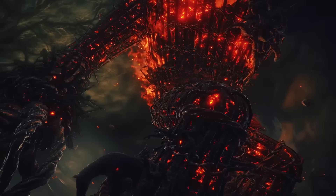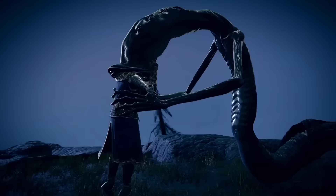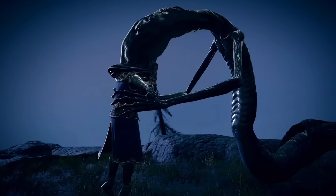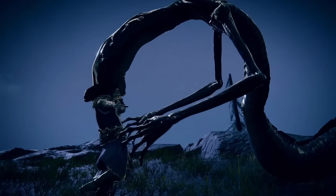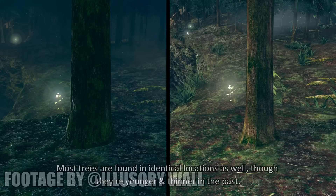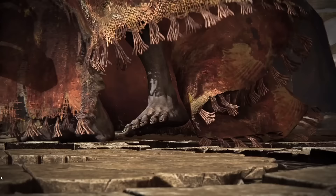We are presented some new enemies, and among them there are these ugly things that look quite similar to the wormheads in the Altus Plateau forests. This could support the theory that the DLC will include something along the lines of realm switching or time travelling, which would not be the first time a Souls game does this. The DLC of Dark Souls 1 takes place in Oolacile after all, which is none other than Dark Root Garden in the past.